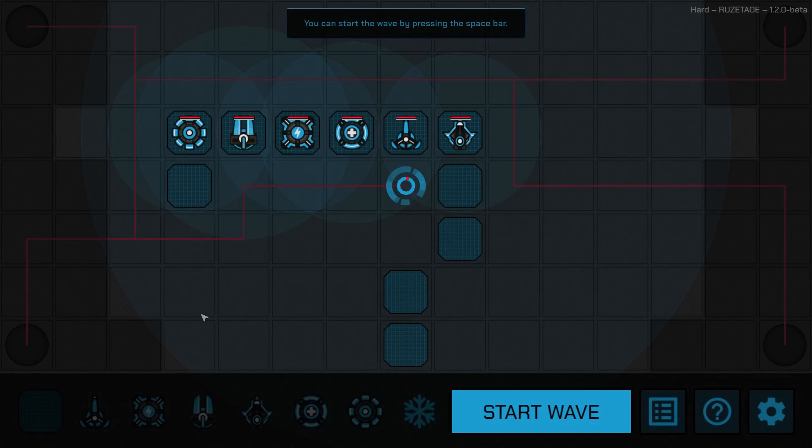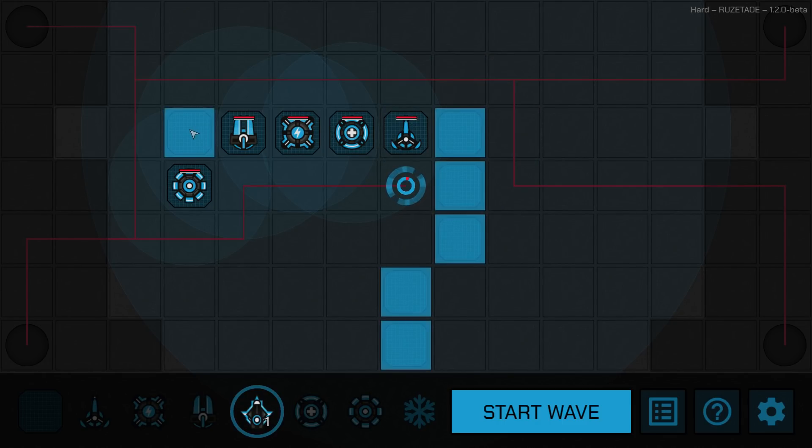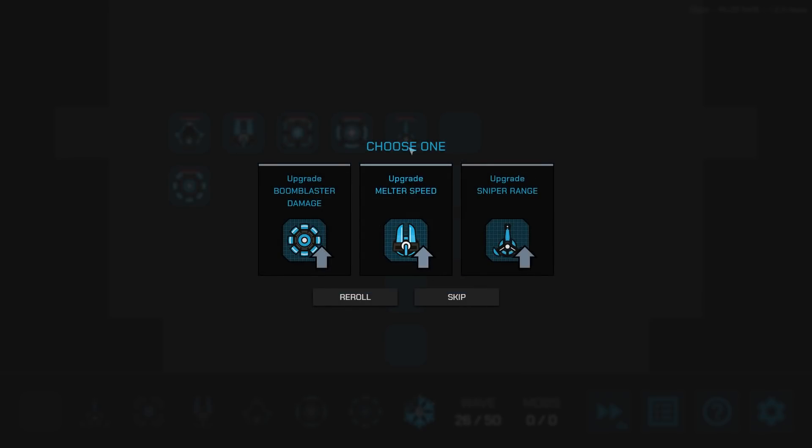If I put a wall there, it gives them a little bit longer to walk around. I can move this tower over here — I think it might actually be beneficial to have him in this position. He's got a little range but can cover a wide area. Let's try making the path snake even further by adding more walls down here, forcing them to snake in.